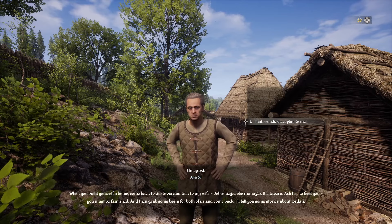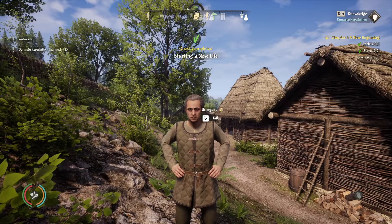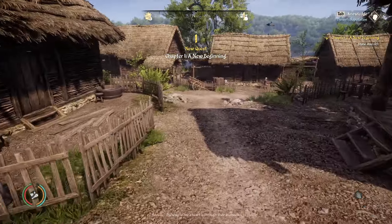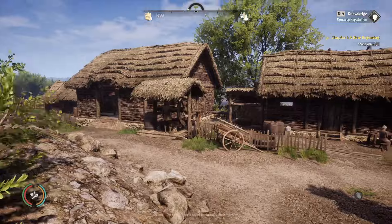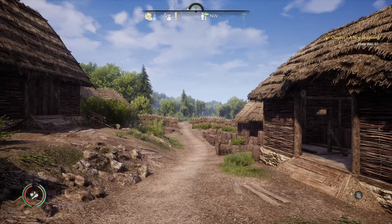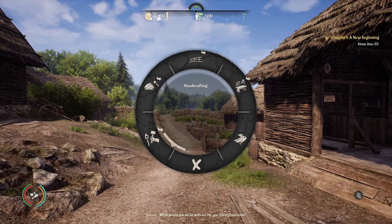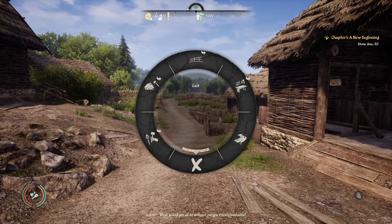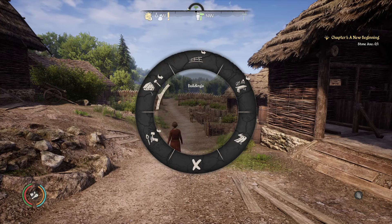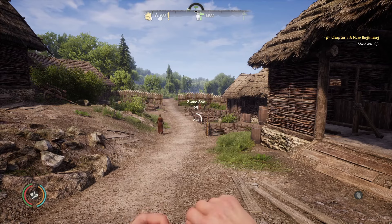Can you build yourself a home? Says build — okay, I need... What did I press? Q is crafting. Alright, we've got all of this. Handcrafting. That's what we need, right? Yeah, okay.